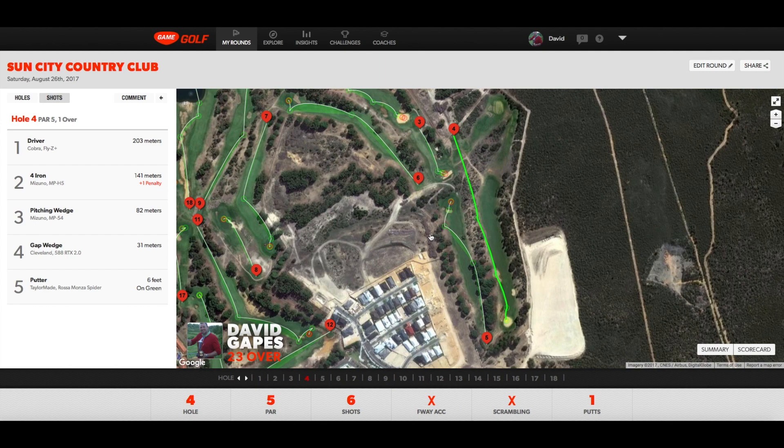Fourth hole — probably my most disliked hole at Sun City. Long par five, all the way into the wind. I hit a slice and ended up in a crop of rocks which made another unplayable lie. I could have played it but didn't think it was worth wrecking my clubs or wrists, so took a drop. Hit a really good four iron but it just clipped the corner of a bunker and dropped in. Got out, left myself about 30-ish metres, and hit a really, really good chip shot which left me a tap-in. So it was a six once you include the penalty — in the end, not too bad.